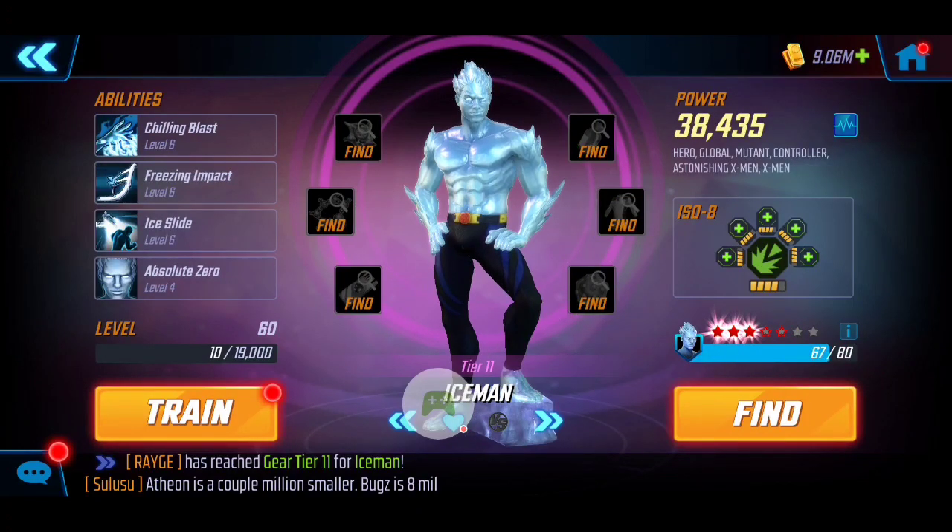Next — a little weaker here — I have Iceman. I would love to have him built up more but unfortunately we've got him with three yellow. Iceman is going to be providing a lot of extra damage. Obviously if you guys have a stronger one, definitely boost him up. He's going to be applying damage, slow, as well as stun when applicable.